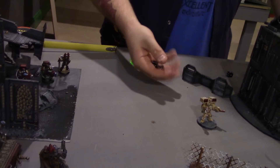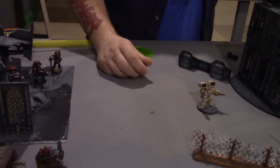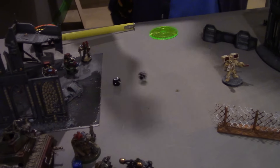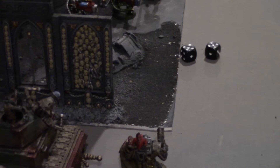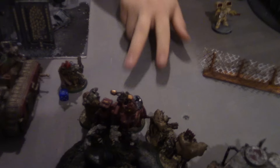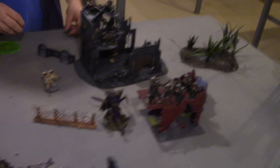The Missile Launchers fire crack shots — one hit, front armour twelve. Needing a five to glance — it's a penetrator! Rolling the damage chart: a five — weapon destroyed! The Death Dread also loses one hull point. Rolling for which weapon is destroyed: a two, so it's one of the claws. The lone Tactical Marine with a Plasma Gun fires at the Killer Can — gets hot but survives. The Plasma hits front armour eleven — it's a glance, so the Killer Can takes a wound.